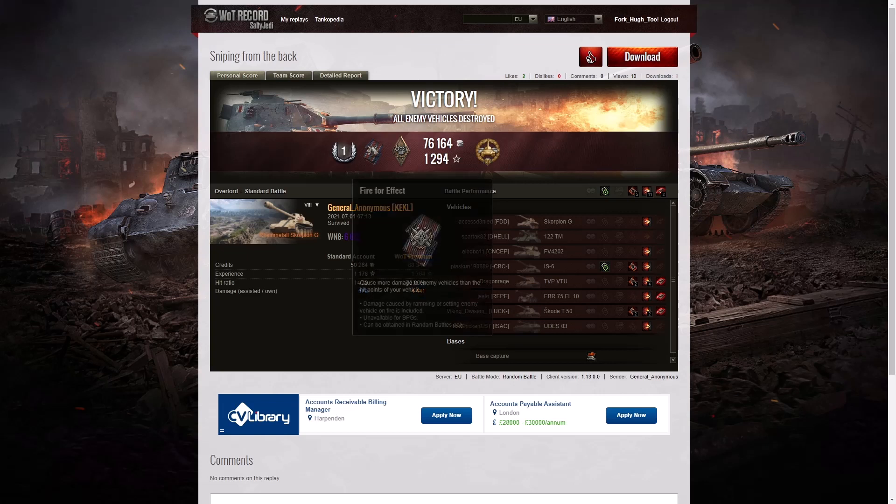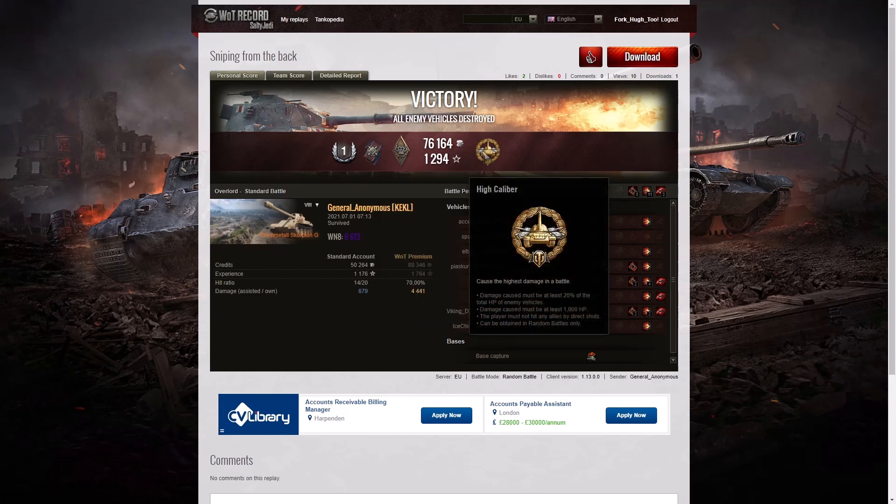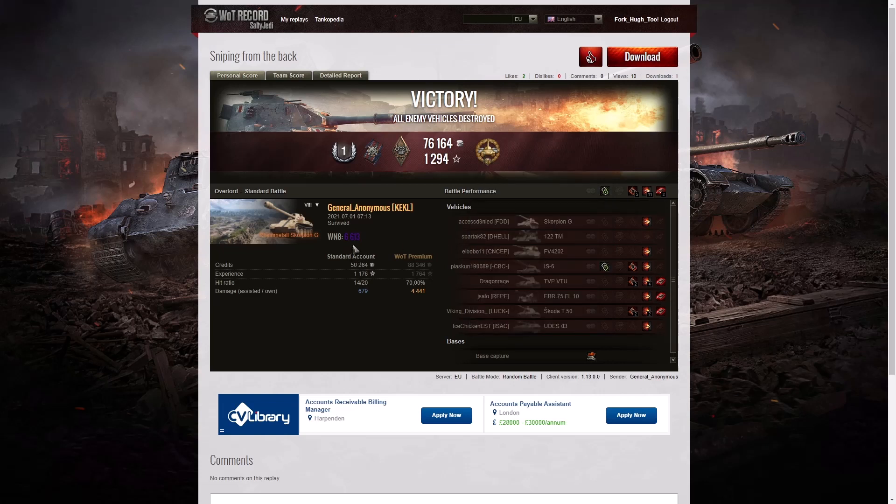Let's have a look at the end of battle results. It was a first class result for General Anonymous in the Rheinmetall Scorpion G. He managed to get a Foe for Effect for doing more damage than the hit points of his own vehicle, Approved the Middle for getting at least 5 critical hits — exactly 5 — and he got the High Calibre. His WN8 from that game was 6,613, which is super unicum standard.